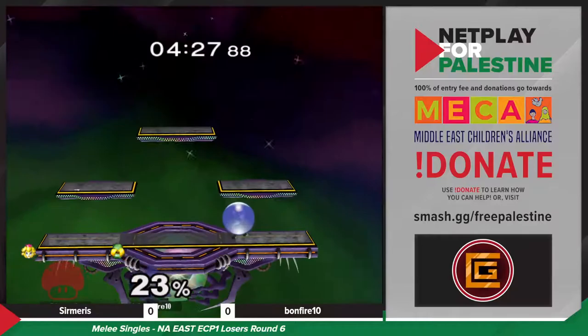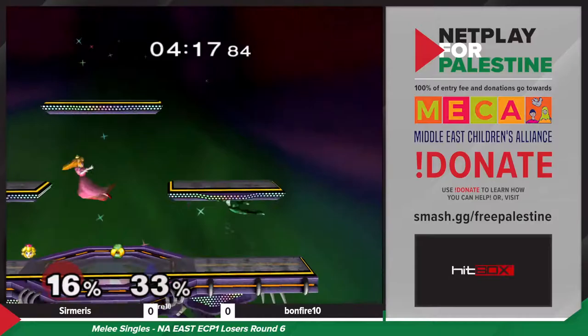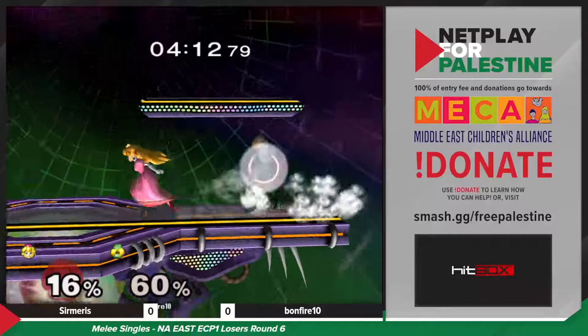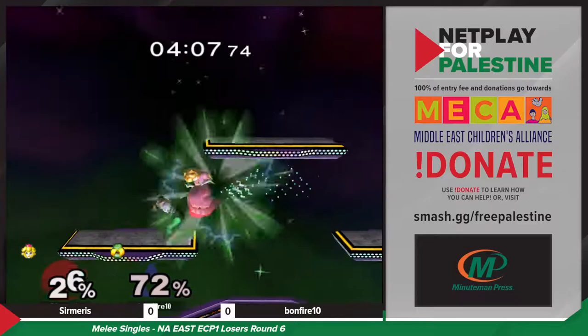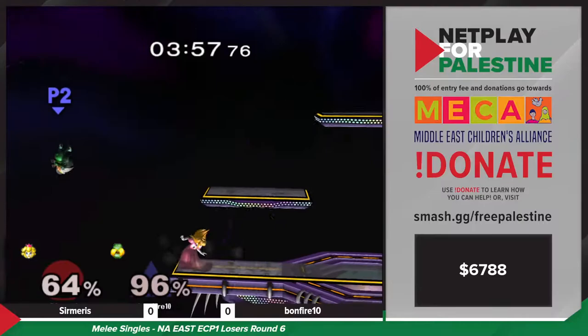She seems to be making it work. Looks like she just needs to move in smartly — rolls to ledge, toggles the shield a little bit. I like these needles. She's choosing her spots nicely. She didn't over-commit on that whiff down smash — really smart stuff by Bonfire. I think she can make the comeback. She's trying her hardest to make that comeback.